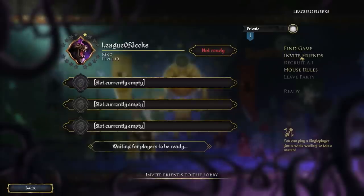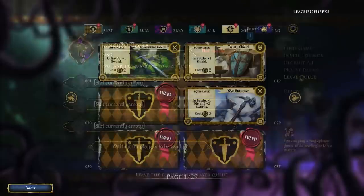Through the multiplayer lobby, you can access both private and public multiplayer. To jump into public multiplayer, simply search for a game when ready. You'll be added to the matchmaking queue and should find a game in no time.